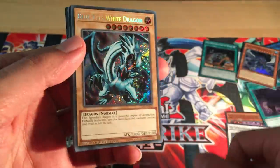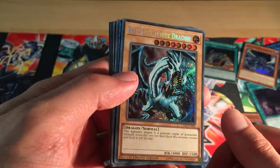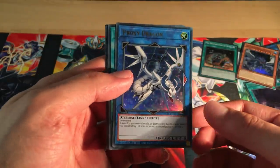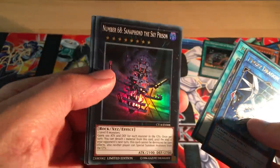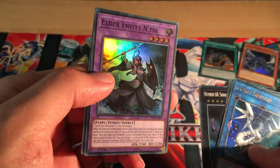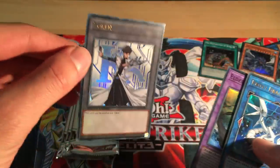It's the one from the original tins, I think. Proxy Dragon, Pot of Desires of course again, and Santa Ford the Sky Prison — so those are the different promos. This is another number card, so good for number collectors. Elder Entity Ents, for Infernoids, and of course the token as well.